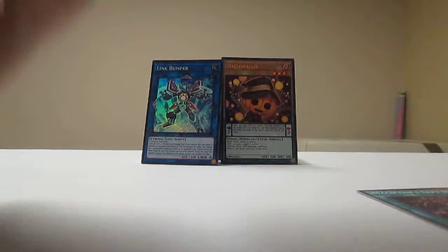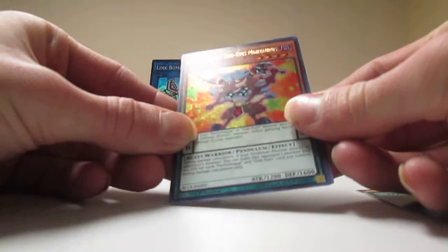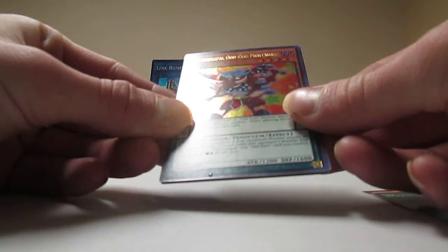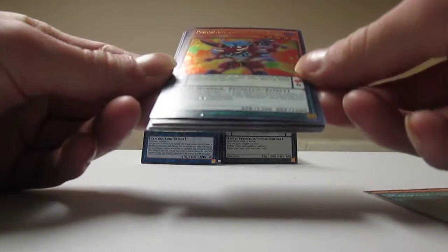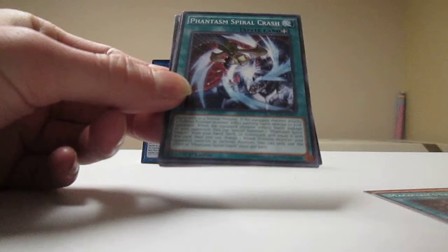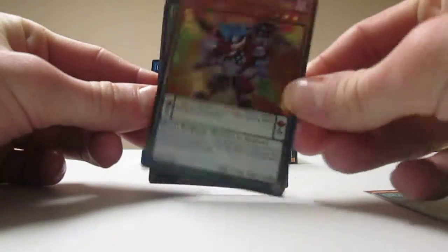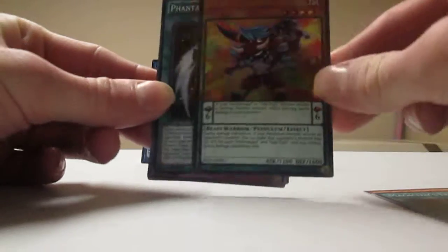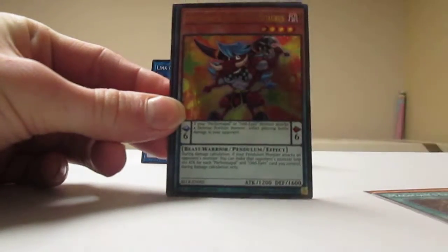This one looks like a cool card. Performer Pal Odd Eyes Minotaurus — I can't pronounce that. It's a Pendulum Monster. I don't think that's one of the good Odd Eyes Performer Pals. It's a cool looking card but the monster looks weird.